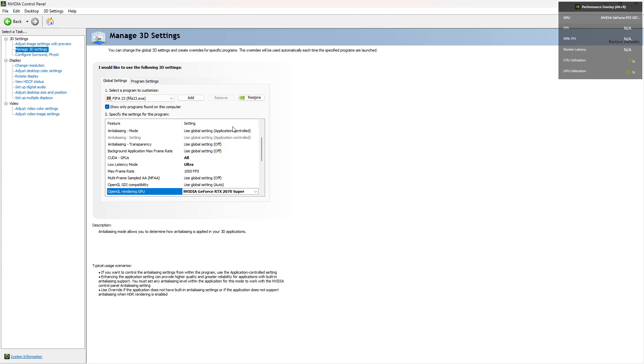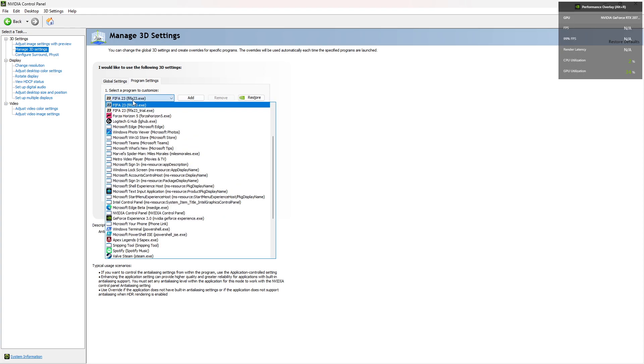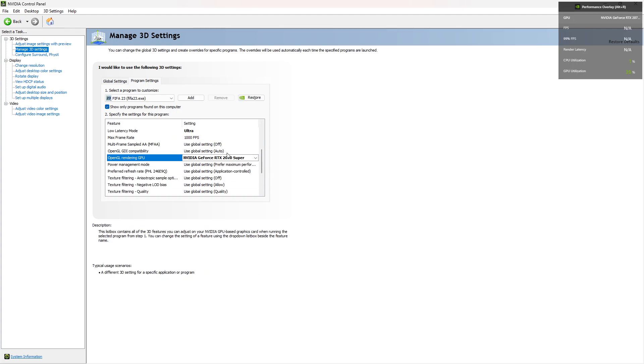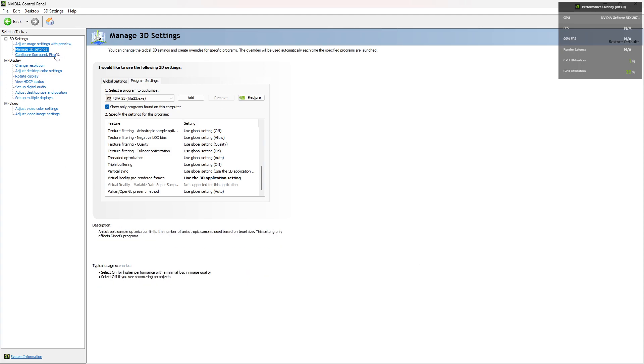Just to recap: follow the Global Settings as shown, then go to Program Settings and select your game from there. Select your GPU where indicated, and when you're done click Save.